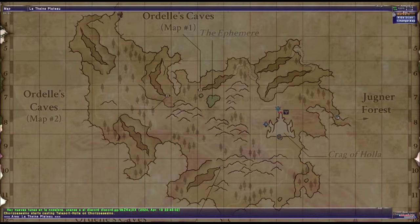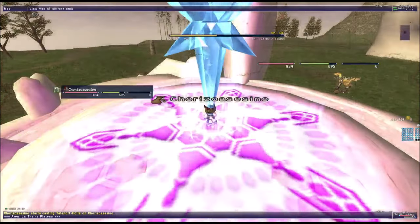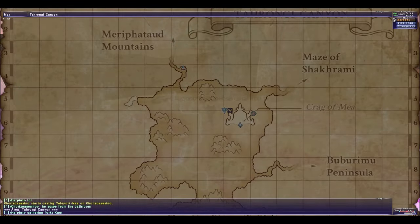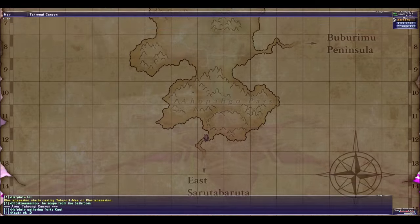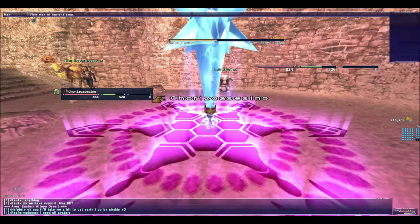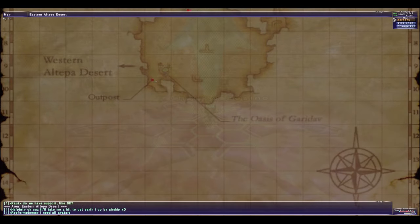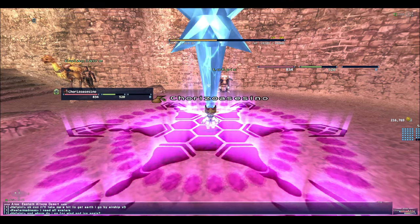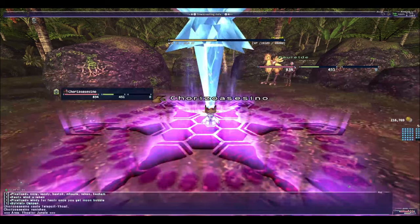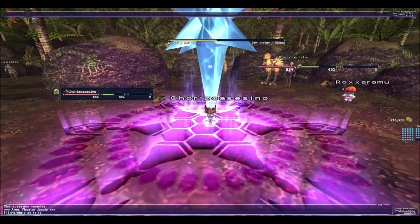Teleports are very important. When I help people, the first thing I ask is: do you have the three main teleports? If you have the three main teleports, I'll help you. Get the teleports first. The three keys for Kazham, Mea, and Holla — you use those and they make everything easy. You'll also need the Chocobo license. These are all of the teleport areas, and you can Google them now.